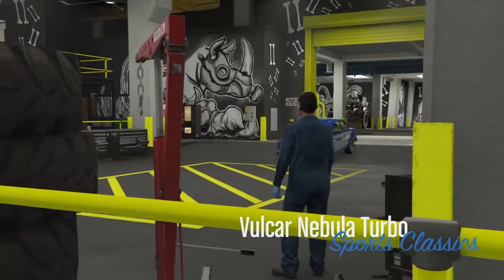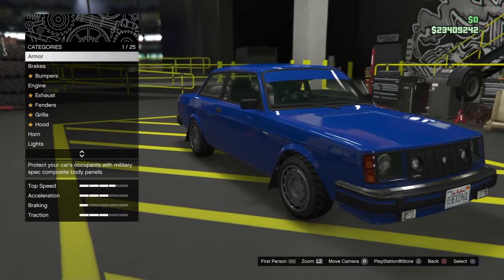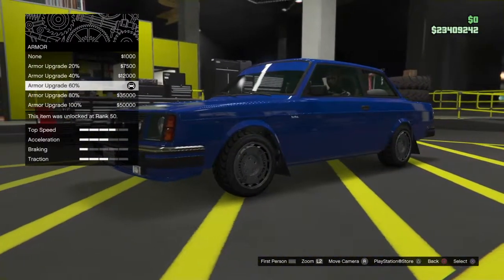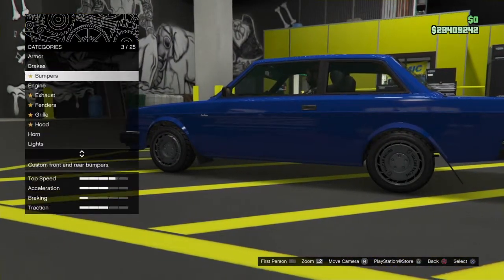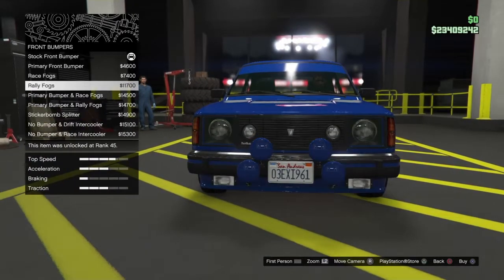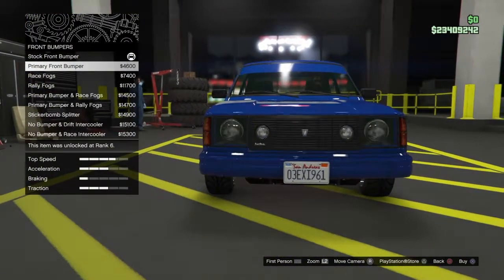I'm gonna get straight to it and do a quick test. I will also be uploading a new glitch today — a new money glitch, not the best money glitch but it is a money glitch. I did upgrade the armor to level 16 and the brakes to sports, but I haven't upgraded the front bumper. Let's get started.